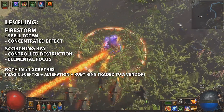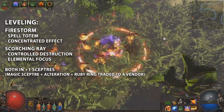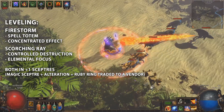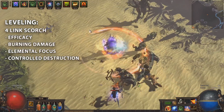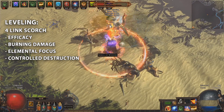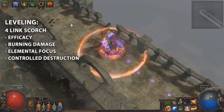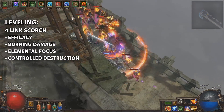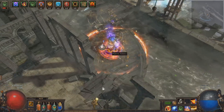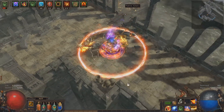Level with a Firestorm Totem linked to Concentrated Effect or Elemental Focus. Put your Scorching Ray in a plus-1 Scepter with Controlled Destruction and Elemental Focus. Later swap for a 4-link with Efficacy, Burning Damage, and Elemental Focus. As soon as possible buy a cheap 5-link for a couple of chaos and add back in Controlled Destruction.